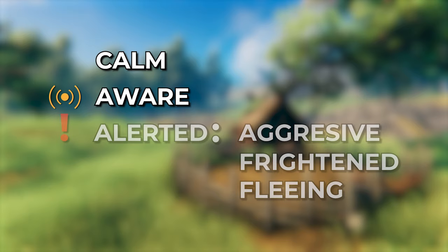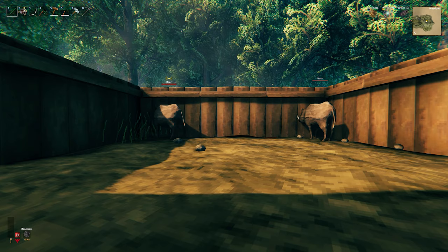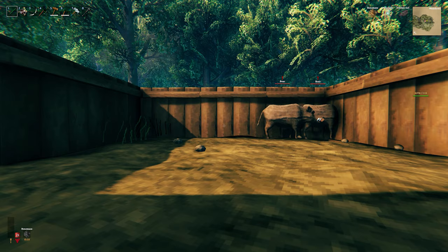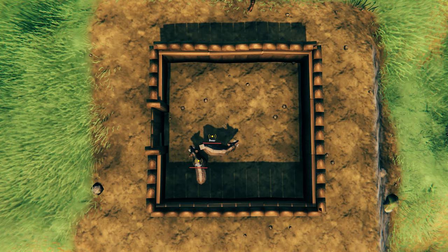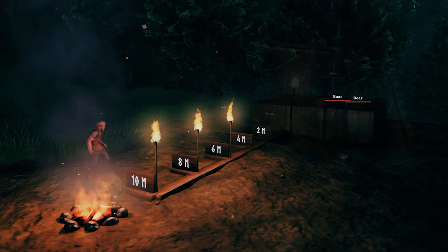There are a few indicators showing what state your animal is in. If there is no indicator at all, your creature is calm and unaware of any dangers. A yellow indicator means the animal is aware of noise or nearby enemies and might be alerted soon. A red exclamation mark means it's alerted and will be either aggressive or fleeing. Apart from a clear line of sight, excessive noise can also alert them — so running around their pen, building, chopping trees and mining nearby will all cause awareness or alert. Untamed boars are also afraid of fire, so I tend to keep a distance of at least 10 meters between a taming boar and any fire source.